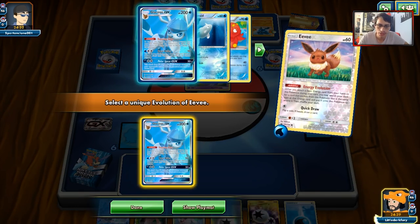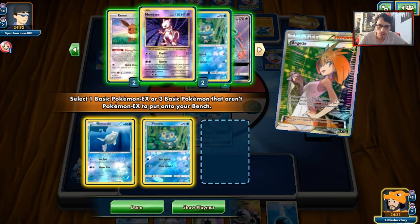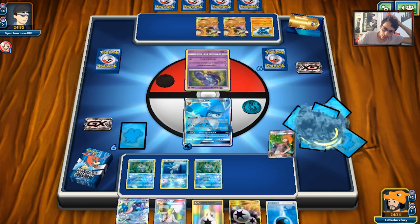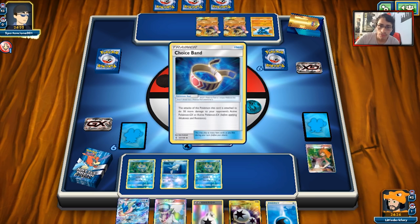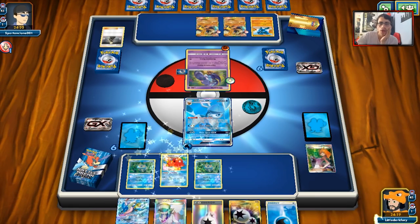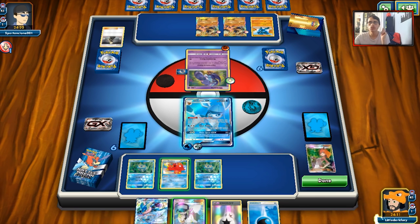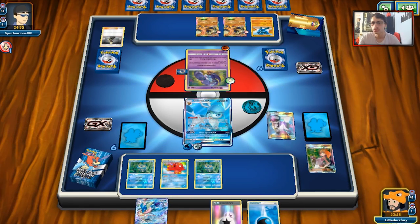Lucario might be tricky since the GX attack gets in the way and Ace Spec is spammable, but we do get a Turn 1 Glaceon plus Brigette, so we grab two Froakies and a Remoraid. Turn 1 Glaceon shuts down Regirock at least, which is helpful. My opponent might Revelation Dance, but they don't. I'm considering an N since they have six cards, and my goal is if I can hit two Frogadiers I can knock out the Riolu — the big threat. I think going for it is correct.